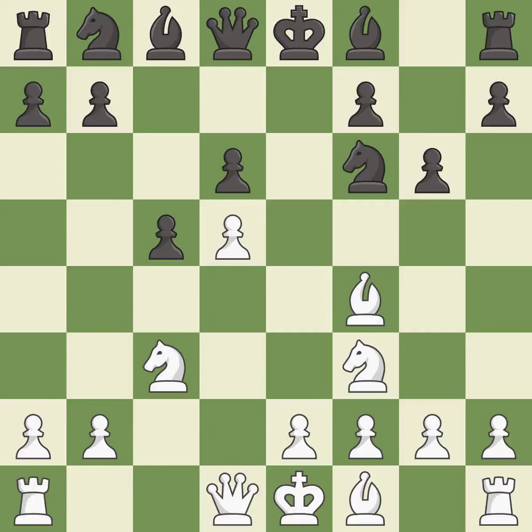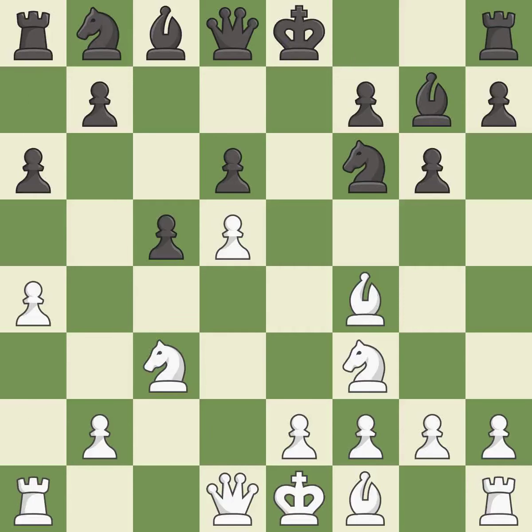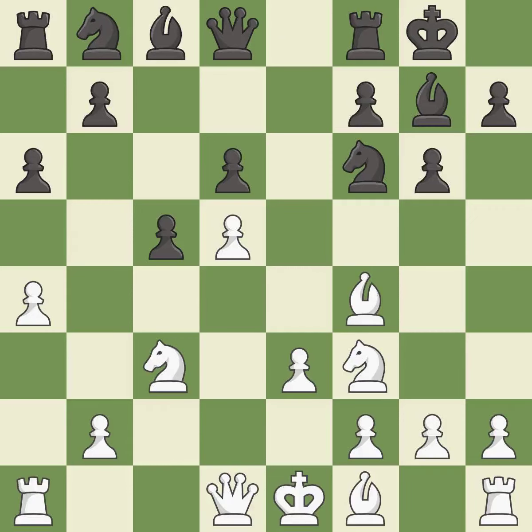This activates a bishop by developing it off of its starting square. This fianchettos the bishop by placing it on a powerful diagonal. This prepares the bishop for development. Castling gets the king to a safer square out of the center of the board, while also developing a rook. Castling kingside tends to be safer because the king is further from the center.